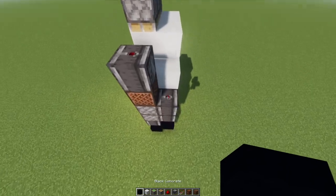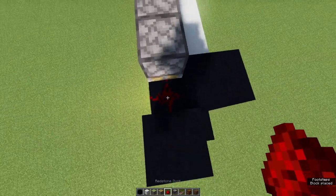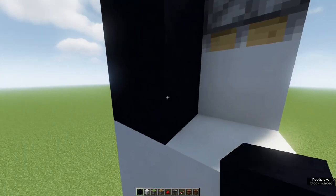On top of these two observers, make sure you place blocks so they have something to observe. Place one block there, two blocks there, and a redstone in that gap. Then here you'll place a repeater, block, repeater, block, block. You can break this block.